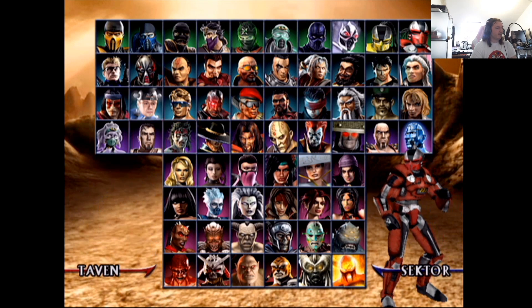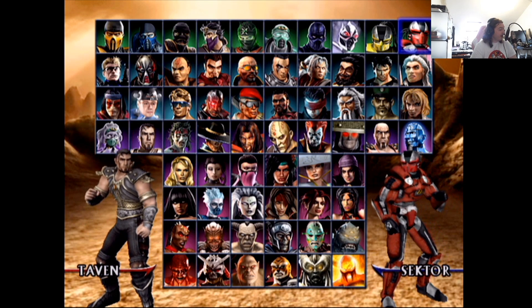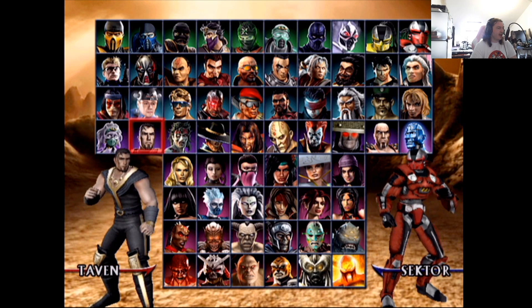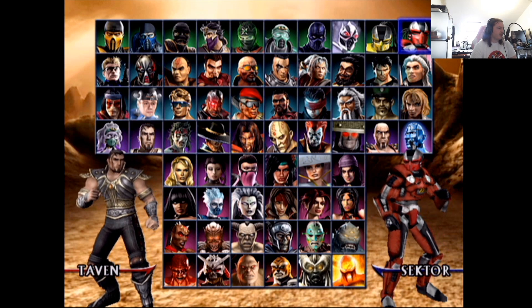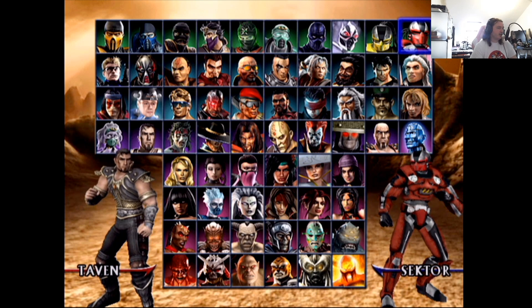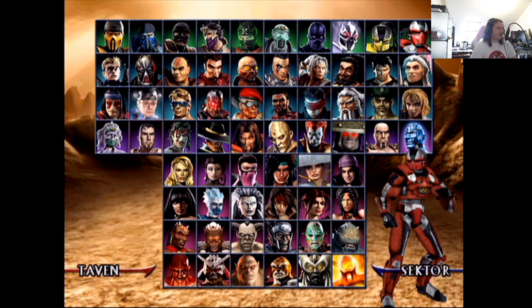Taven — oh my god, does he really look like that? His alt is better. The basic Taven design is so bland — like a three out of ten, nothing redeeming about it. The alt is probably a five — I do like the chest armor, it's a bit more interesting. But he and Daegon are both bland as butter, so don't expect to see either of them come back.